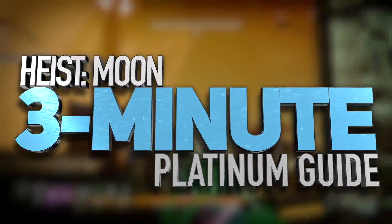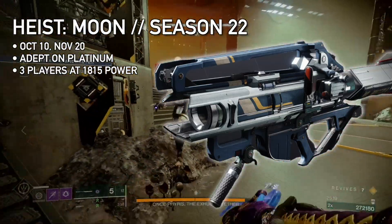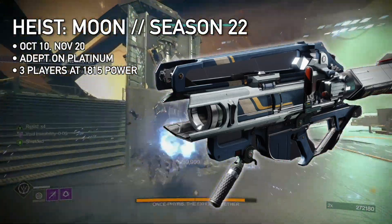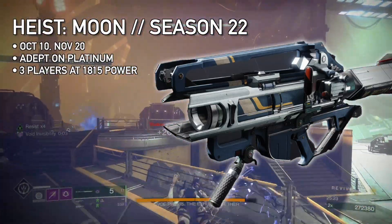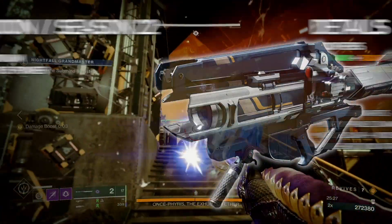Heist Battlegrounds Moon is the fifth Grandmaster Nightfall in Season of the Witch. Clear it the weeks of October 10th and November 20th for a chance to earn the Braytech Osprey Rocket Launcher, and an Adept version if you kill every champion. This guide will make that Platinum clear a breeze, but it moves fast. Get three players to power 1815 and let's dive in.